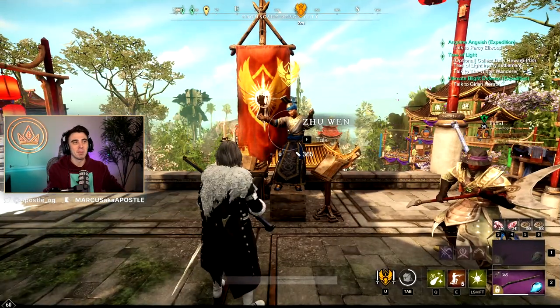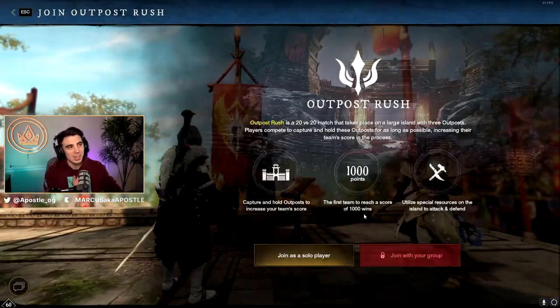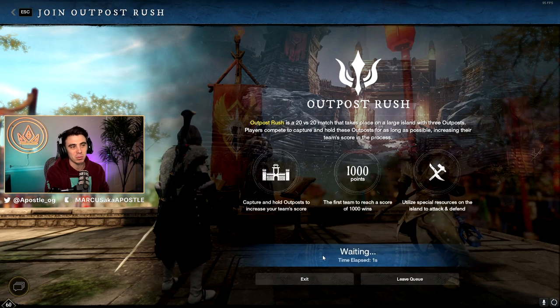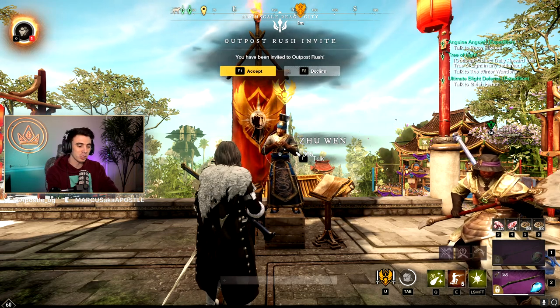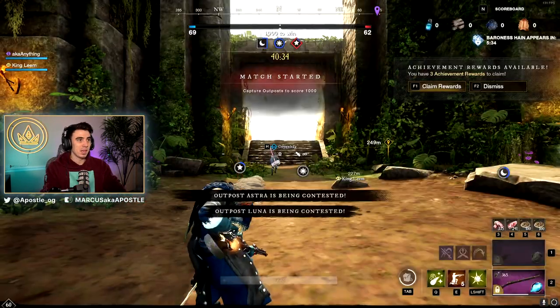Let's start off with the most basic of basics, and that's how to queue up. Basically, just go to your faction leader, hit Join Outpost Rush, and hit Join as Solo Player or Join as Group if you're with a group. Pretty simple, and then you just wait in a queue. When the queue pops, you get this notification at the top of your screen. You just hit Accept to go into the game, and now you're playing.